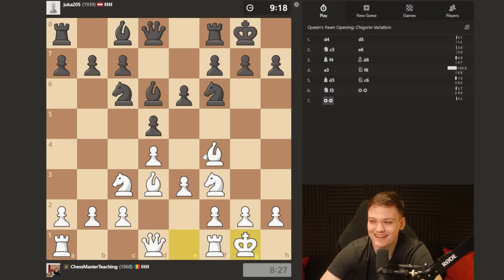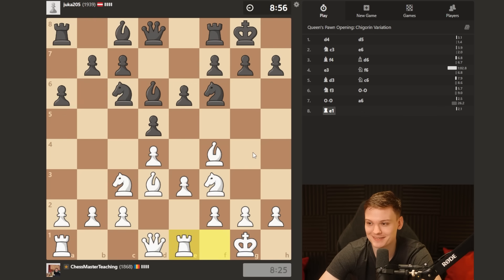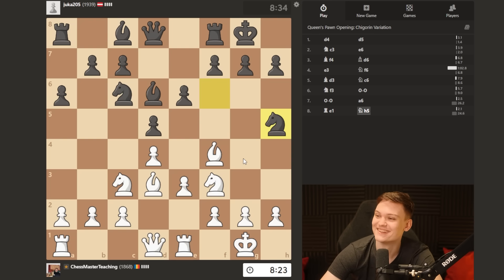Is he going to finally take? The only way to potentially avoid this is to try to set up an e5 break somehow. It's like texting a girl for three months always talking about setting up a date, but the date never actually happens. I kind of feel that way here — I know he's going to take on f4, I just don't know when. And he plays knight h5, saying 'you go first.' Isn't that move completely losing?